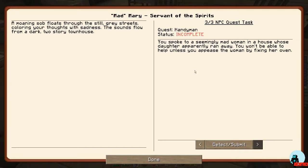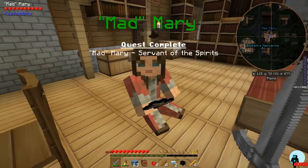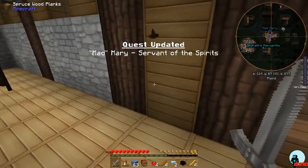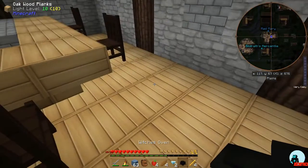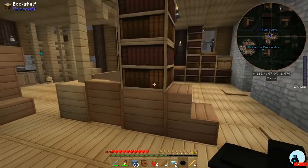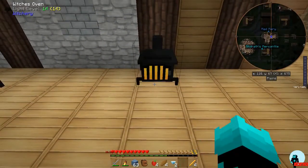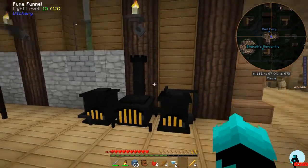I wonder where I'm supposed to put it — let's go back and talk to Mary again. She says it's crucial for protection against the darkness. Place the oven downstairs, make good meals again — place fume funnels on the left, right, and top of the oven so we don't smoke ourselves out. Alright, so they gave us some fume funnels. There's not a lot of room here — let's put it right there. I'll put one fume funnel on this side, one on this side, and one up above.